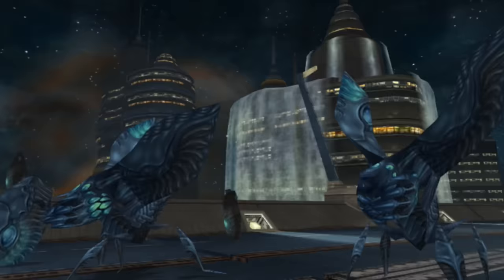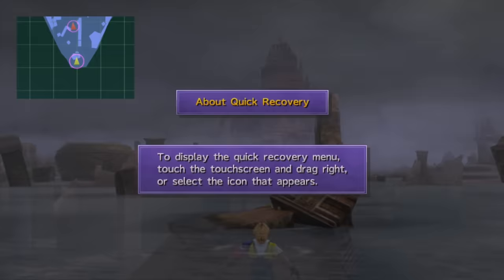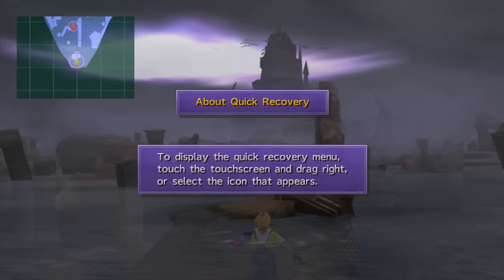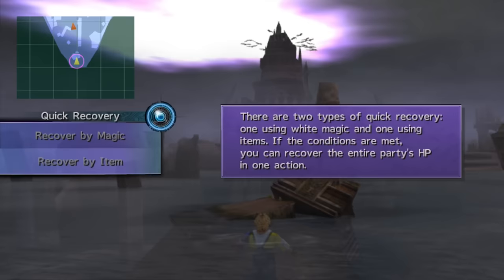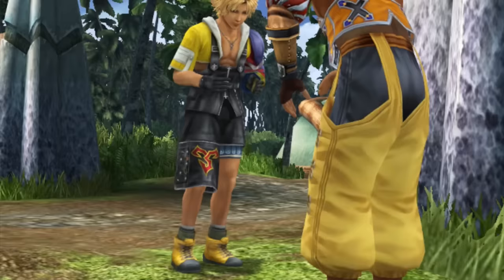Now that we've got that out of the way, the next port of the game is the Vita version. This was the birth of the quick recovery mechanic, which is exclusive to the Vita and Switch version. If you slide on the touch screen outside a battle, it brings up a recovery menu. You can also use the touch screen when Yuna's in battle to change the length of the summon cutscenes. The Vita version makes compromises for portability — it has some pretty bad frame rate issues, not just in battle but in the field too, as well as compressed audio.